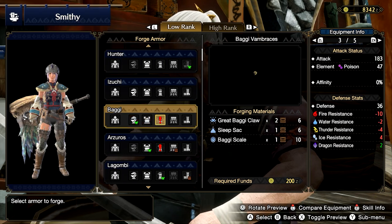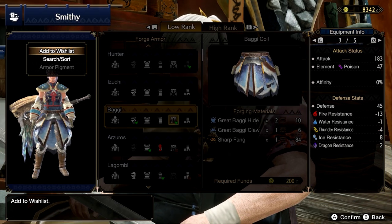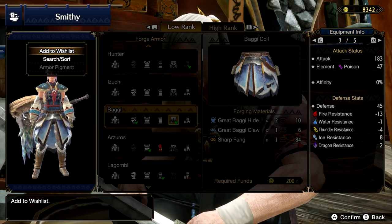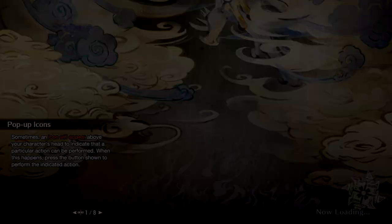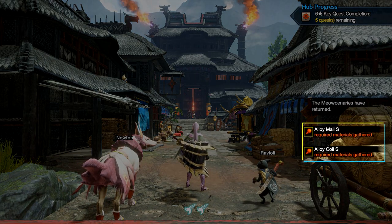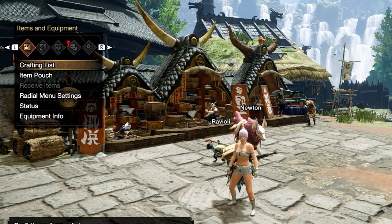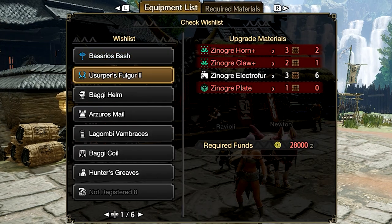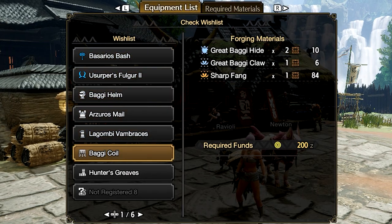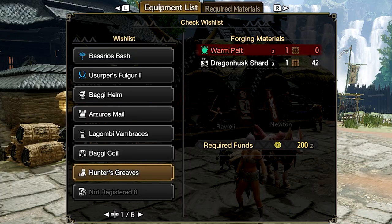One handy feature: if you preview an armor piece or weapon and press Y, then select 'Add to Wish List,' you can add those pieces to a list that will alert you when you've collected the materials needed to craft them. You can also view your wish list from the pause menu to track what you're trying to build, and add a whole armor set to your wish list with just a couple button presses.